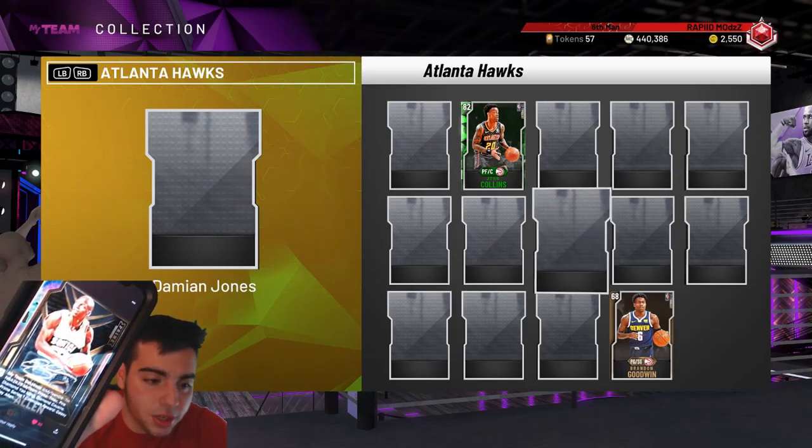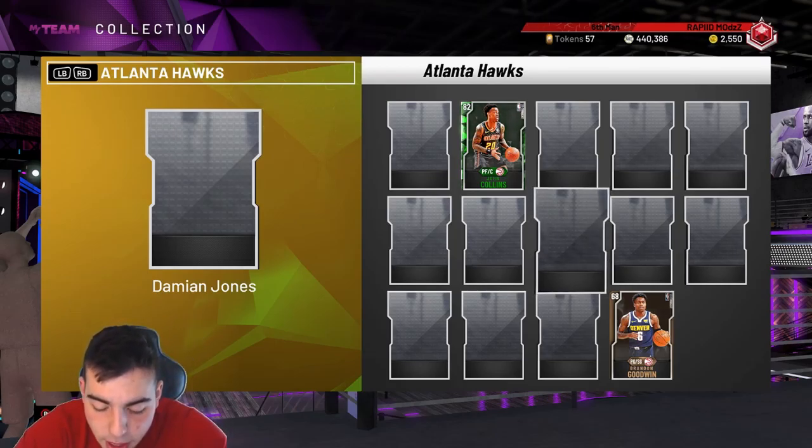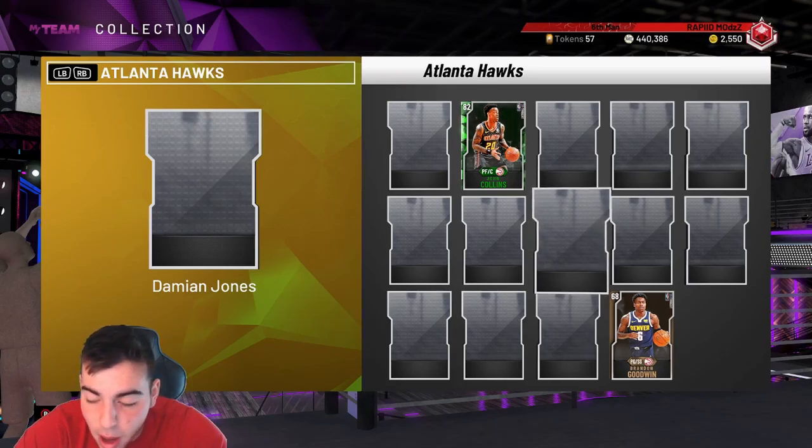So it is in the description, but yeah man, we have some crazy new Prime Packs that have dropped — well, they're going to drop. We got it all on the phone right here. If you can see it, the Galaxy Opal Royale is official. The last card in the set is a new 97 Pink Diamond Tracy McGrady. We're gonna have a new Prime Yao Ming and a new Prime DeMarcus Cousins as well. They are gonna release a Diamond Zion either today or this week, but it's not in the Prime set.